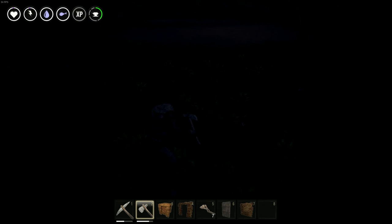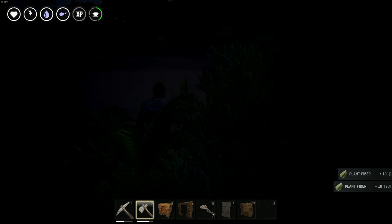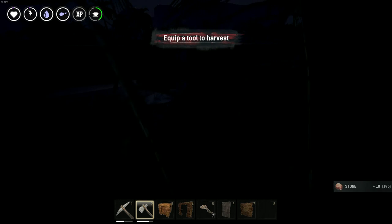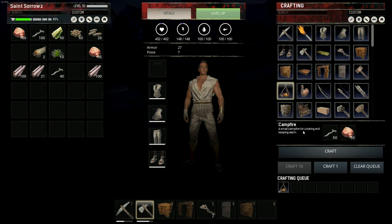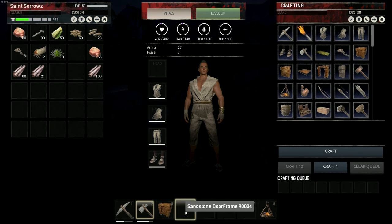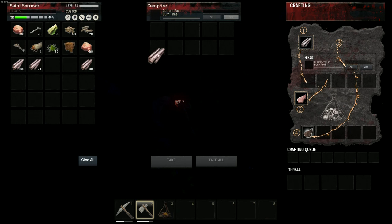Let's see if we can get a campfire going. That's a gazelle. Can we craft a campfire? Yes, we can. We're grabbing a campfire and just clearing these out of the hot bar. We'll throw that on number three and place it here.